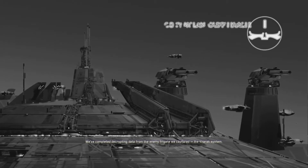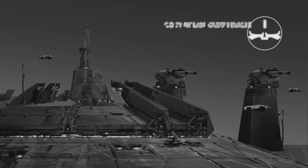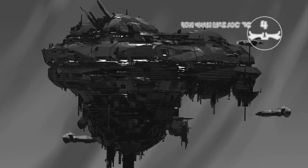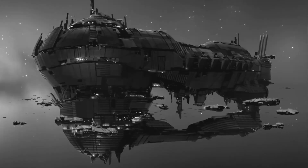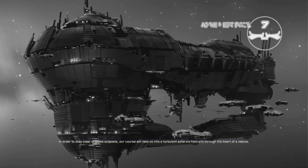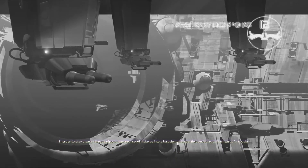We've completed decrypting data from the enemy frigate we captured in the Karak system. It appears to be an imperial broadcast. In order to stay clear of these outposts, our course will take us into a turbulent asteroid field and through the heart of a nebula.